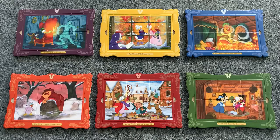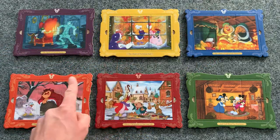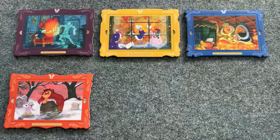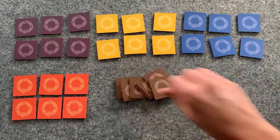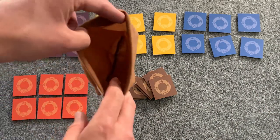To set up, choose which four puzzles you will be completing this game. For our first game, let's choose 1, 2, 3, and 4, and return puzzles 5 and 6 back to the box — they will not be used this game. Next, take all the puzzle pieces from all the puzzles, add in the 7 special tiles, then place all the tiles you will be using this game into the bag.